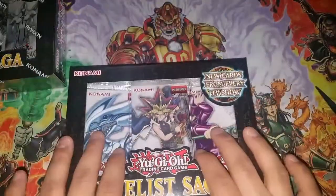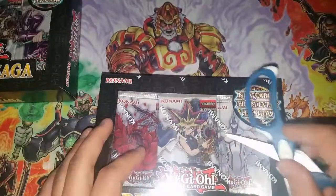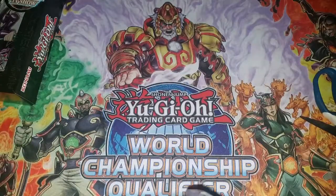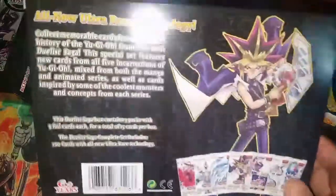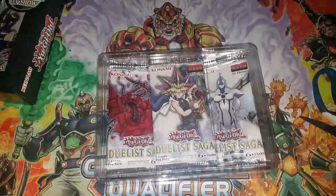Looking at the artwork on this box, we got Blue-Eyes, Yami, and Dark Magician. I'll save this one for last and open the other one first — Blue-Eyes, Black Rose Dragon, and Elemental Hero Honest Neos. I finally figured out how to do the setup correctly.